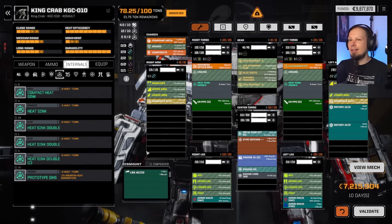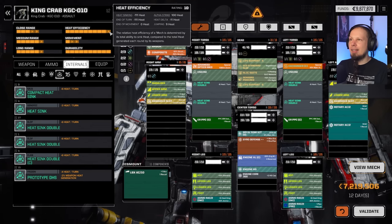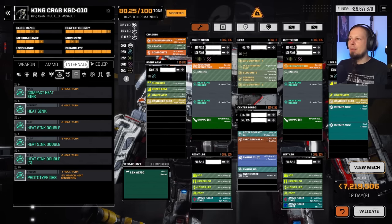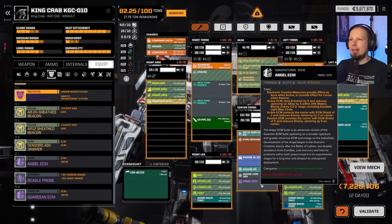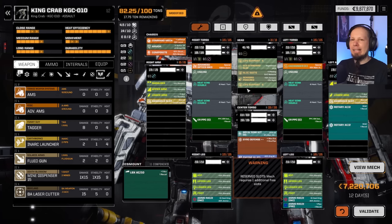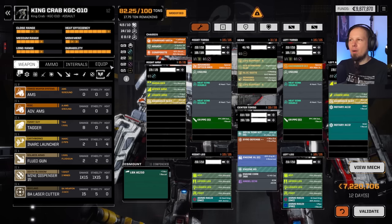We'll get some regular doubles in there, no missile weapons. We take the ER PPCs and that's good enough for heat management. I don't think I'm going to upgrade the armor in any special way. What we need is some electronic warfare — Angel ECM right here. Do we have an advanced AMS? Not enough slots for that, sadly.